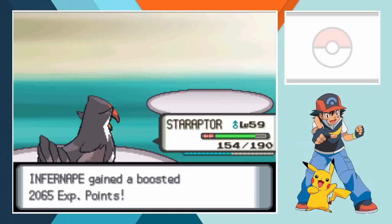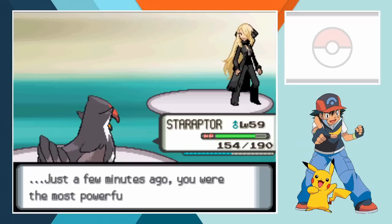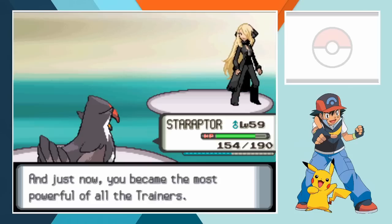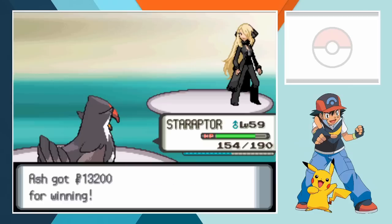We've officially taken down Cynthia and beaten Pokemon Pearl using the exact team that Ash used for every major battle, more or less. This battle was by far and away the biggest challenge in the game which is pretty appropriate. This is also hands down the best team that Ash has put together so far so this was a nice enjoyable run. I'll get around to 5th gen soon enough but until then thank you so much for watching and I'll see you next time.